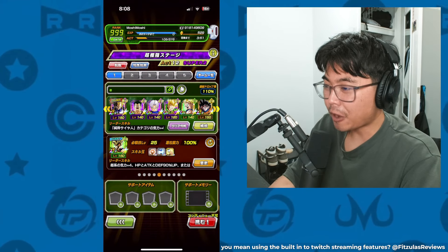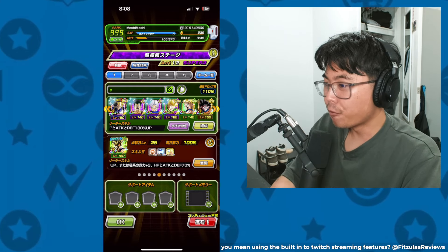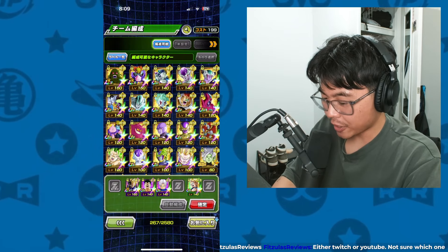All right, so if we want to do this the fastest, we should probably use... We're going to do the 4th Goku's family mission first, but I believe we also need 6 Extreme Z Awakened characters.